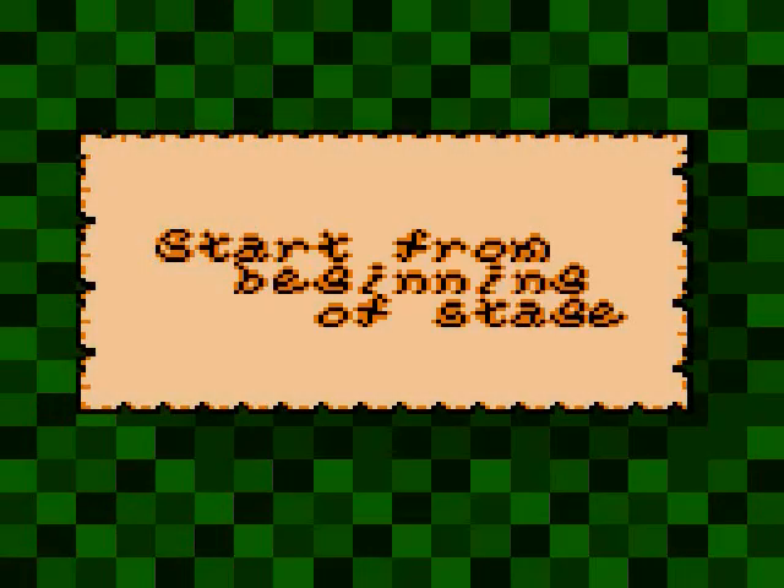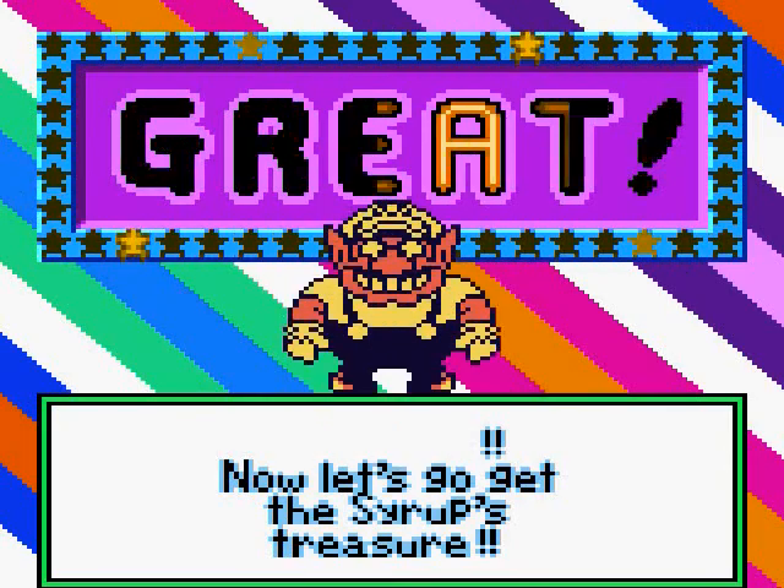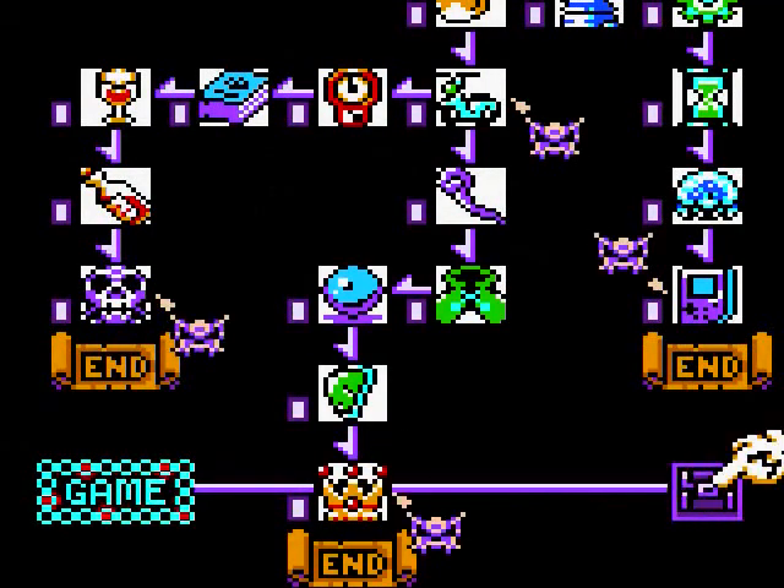Hey everyone, welcome back. This is MegaFour100 with Royal End 2. Let's get the S.T.E. - Syrup's Treasure. I like that song. Go to the right, click that, and we'll go to the secret level.